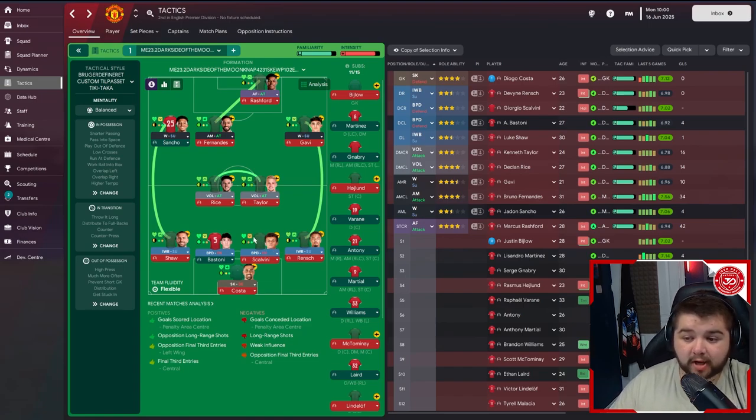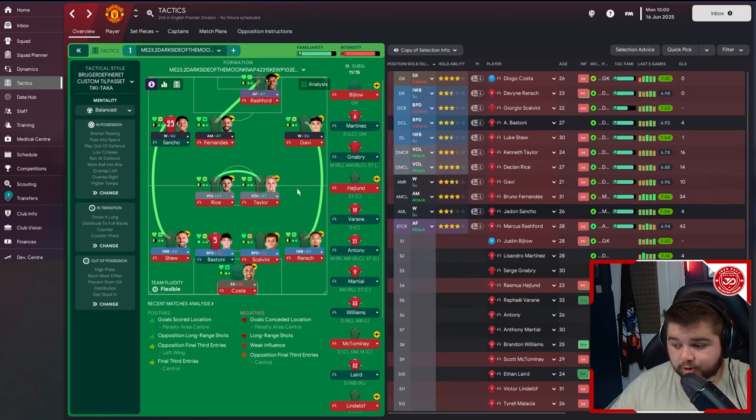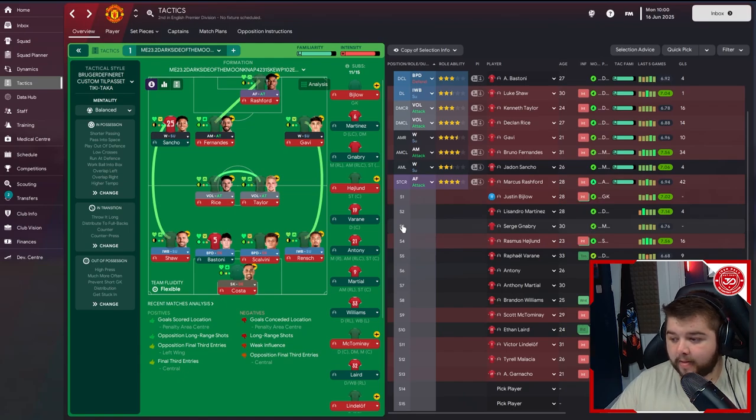The new team filtered by best 11: Costa, Rensch, Scalvini, Bastoni, Shaw, Taylor, Rice, Sancho, Fernandez, Gavi, and Rashford. Gavi is actually playing on the right hand side — interesting, I was signing him more for a volante or AM role but we'll see how well he does out wide. The bench is looking very strong with real good talent on there. I'm hoping Gnabry gets some game time as well. Let's go into season four and see if we can recover.